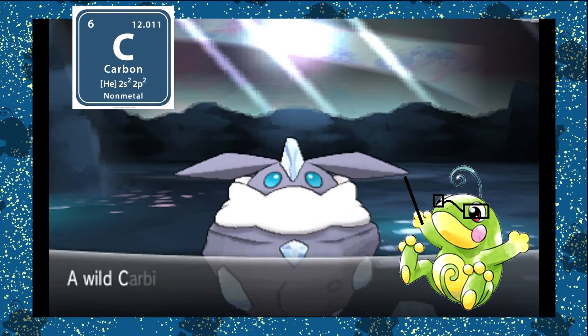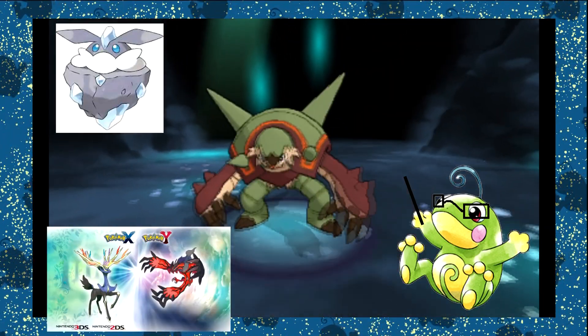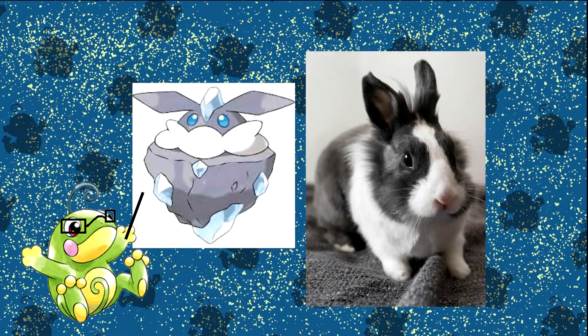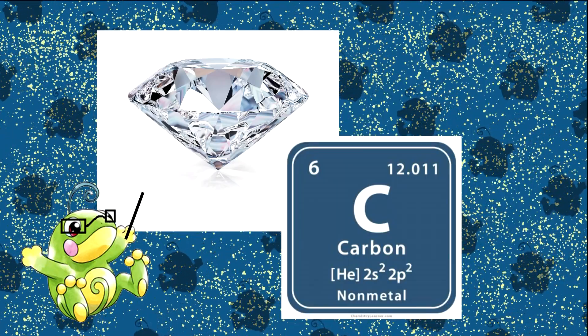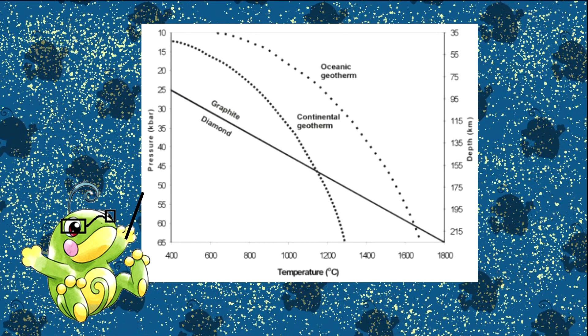Carbink gets its name from the element Carbon, and is a grey-white rock and fairy Pokemon introduced in the 6th generation X and Y. I always thought this little grey guy looks like a rabbit, but this little grey rock is just a chunk of diamond. Chemically, diamonds are just the element Carbon, and can be stable under conditions of high pressure and temperature, around 120 kilometers below the Earth's surface.